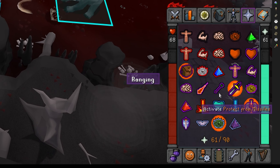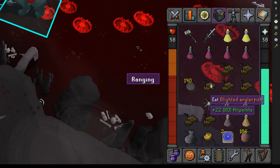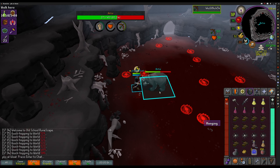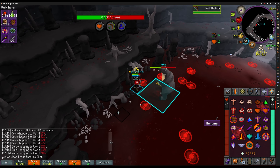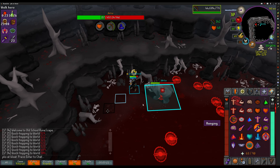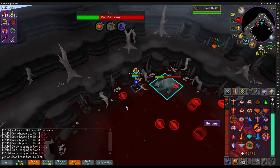Set up your quick prayers as protect item, protect from melee, rigour, and preserve for your boost potions if you brought any. You can opt in to freeze the boss, or if you want you can just use vengeance as I'm doing here. I feel like it's a little bit more comfortable for me, so feel free to do whatever you want — I just chose to use vengeance.